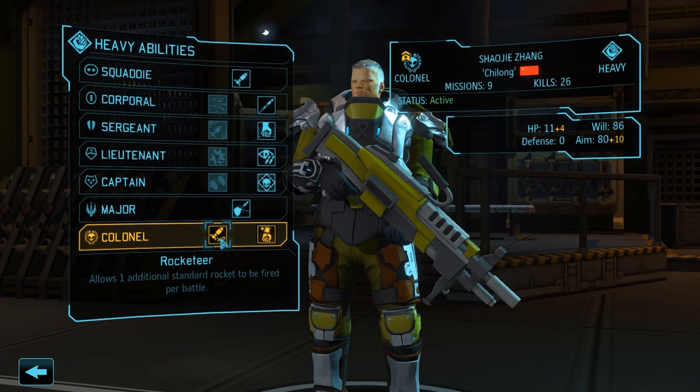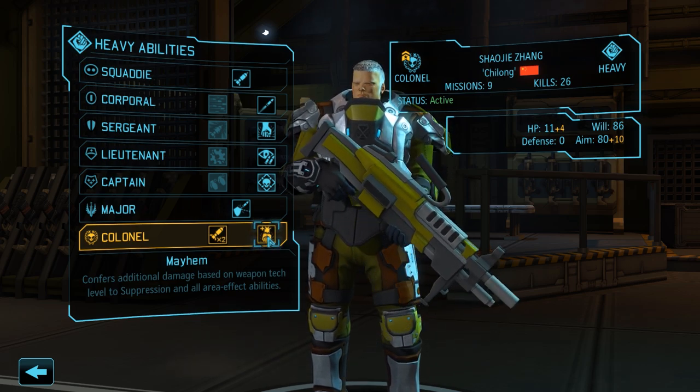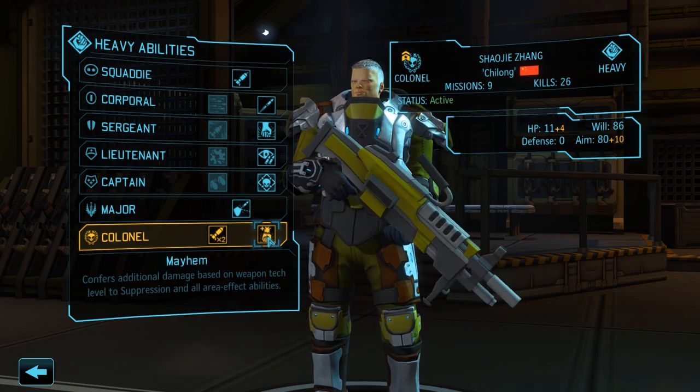Lastly we have Colonel Shoji Zhang — choosing between Rocketeer and Mayhem. Rocketeer would grant two uses of a rocket with a large blast radius, but Andrea has the explosive side more than covered at the moment. Mayhem works very nicely with the rest of Shoji's abilities, so we'll go with that one instead.